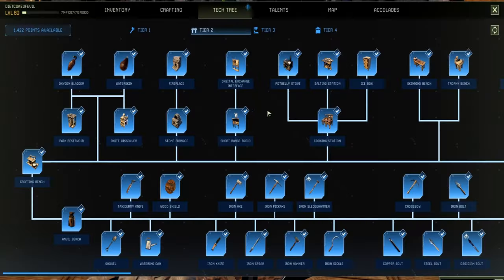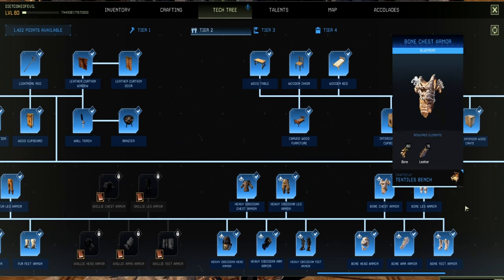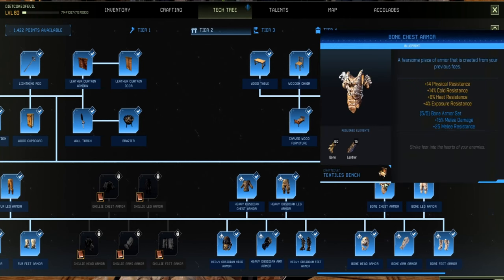In tier two, go towards the middle where just past the heavy obsidian chest armor you'll find the bone chest armor with the New Frontiers logo on it. This is where you can unlock the five new pieces for bone armor. Bone armor gives a very interesting bonus set - it is actually about six points less physical resistance than composite armor, has much lower heat resistance, a little lower cold resistance, and lower exposure resistance.